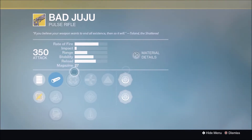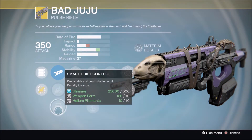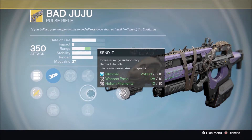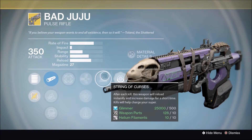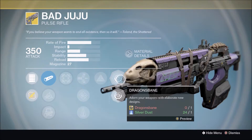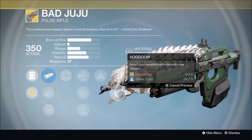For the weapon, he's selling the Bad Juju with Smooth Ballistics, Soft Ballistics, Smart Drift Control, Hip Fire, Armor Piercing Rounds, Send It, Perfect Balance, and String of Curses. It is also full auto. The ornaments are Dragon's Bane and Hoodoom.